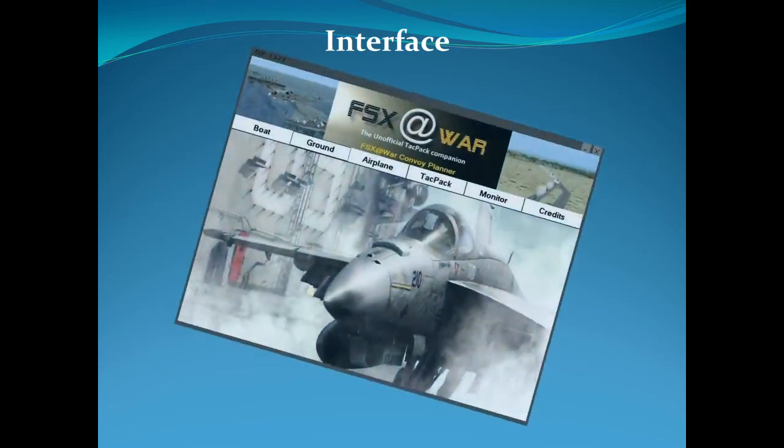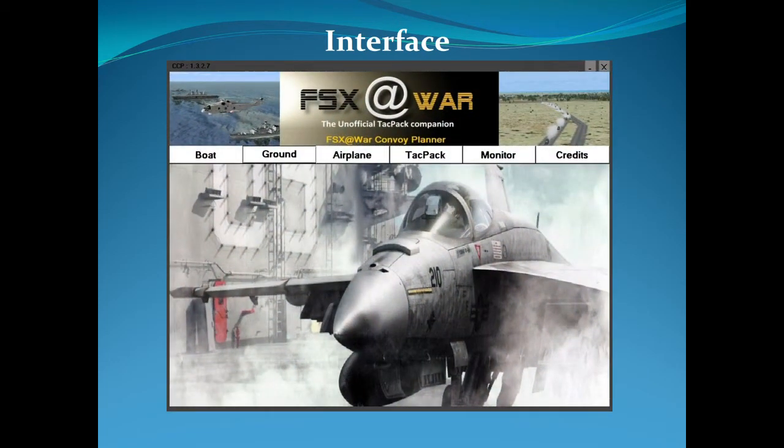The interface has all kinds of different tabs: boats, ground, airplanes. You can put in static and flying boats, static ground targets, moving boats, moving ground targets, and moving airplanes. There's a Tag Pack portion which integrates parts of the TPS files. If you've watched my videos on TPS files and GPS coordinates, you're going to be able to modify things to your liking. The monitor tab is where you load all the configurations you've made.